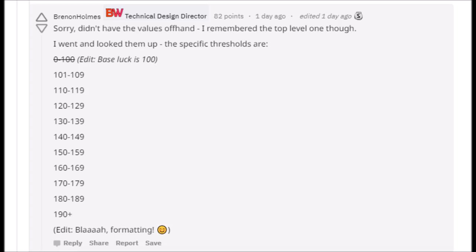The luck stat does increase your chances of getting better loot — that's what it is. I've reached out to get more information on what the thresholds in between actually give you in terms of gain. Do you gain 10% per threshold? Is it literally a couple of percentage points each time until you get to 190 and then it stops? I haven't got a response yet from Brennan Holmes, and if I do, I'll make a follow-up video to update on that information.